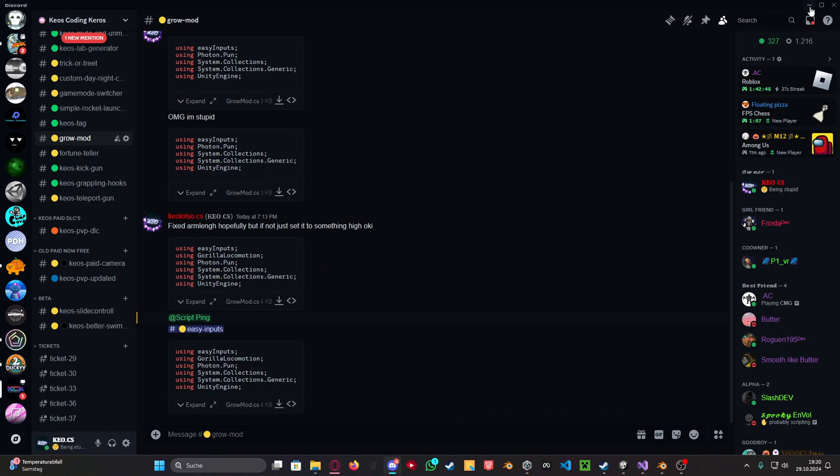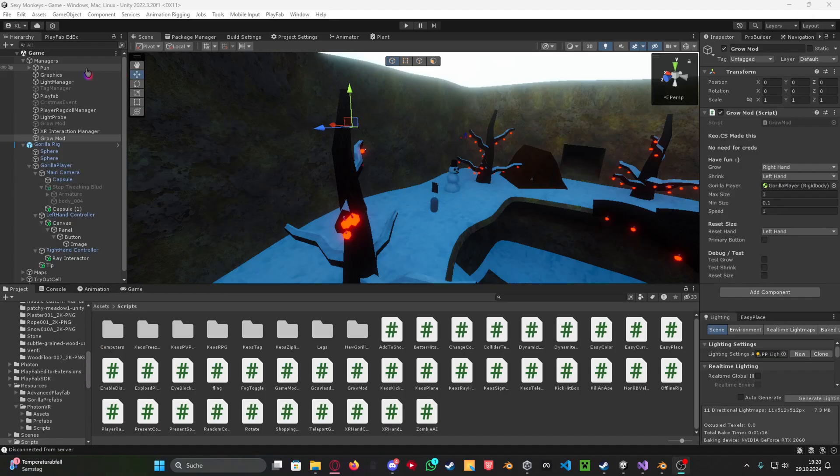Just download the script here. Make sure that you also have Easy Inputs — make sure that you import that if you do not have it.